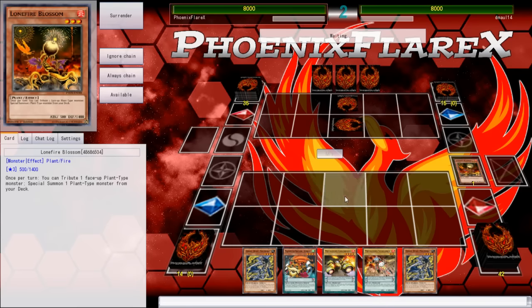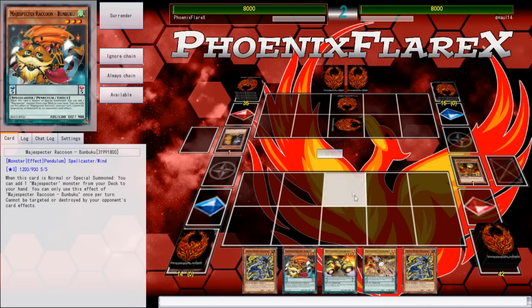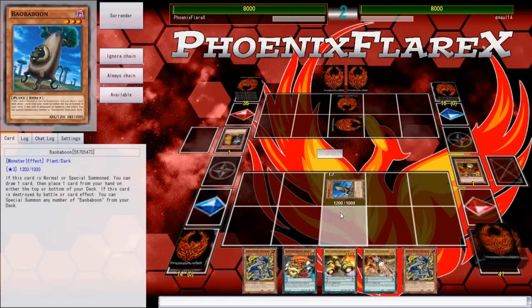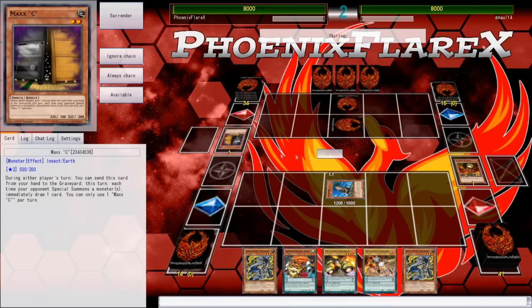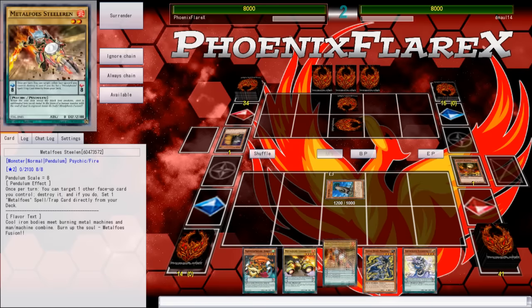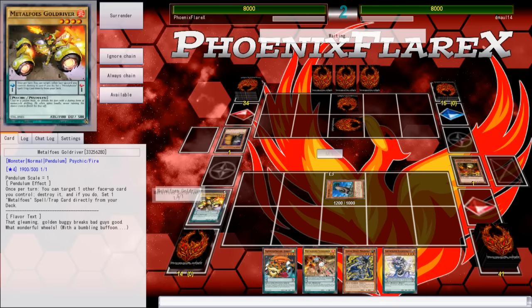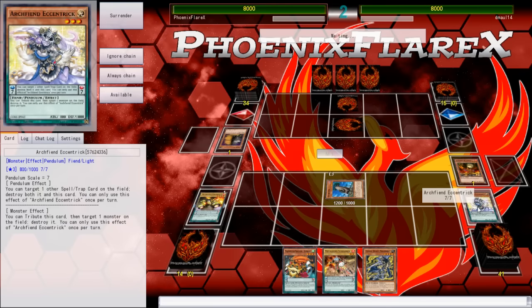This hand is kind of odd in that it's got double Molmerat in it, but that's fine — it's 100% okay, because what we're going to do is just cycle out with Baobaboons. He Max C'd me, but that's okay. I'm just going to go for it. Not even a problem, because now I've got Archphoenix Centric, which I can use to pop that back row.